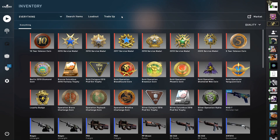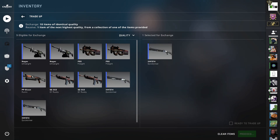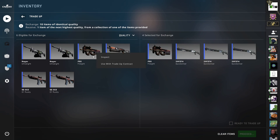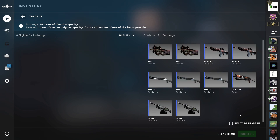Next we've got two of the exact same trade-up to do. These follow the structure of the previous trade-up — it's Mil-Spec to Restricted — but this time mixing the Chroma collection with the Fracture collection. For this we're using three Factory New Chroma skins, which are three of the XM Quicksilvers, and then again seven Minimal Wear skins, all from the Fracture collection. Let's get all those loaded in.